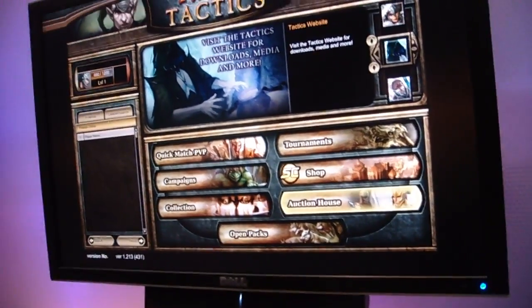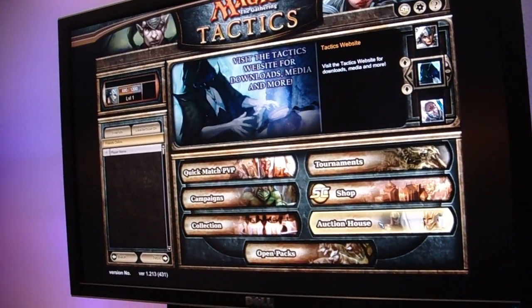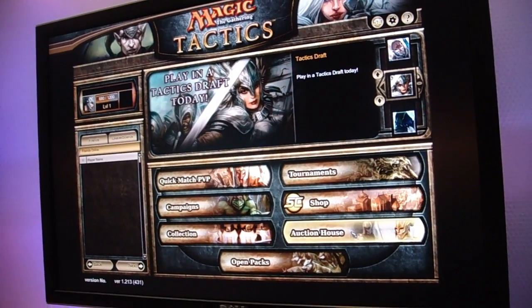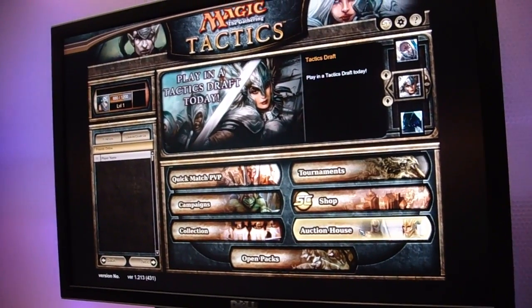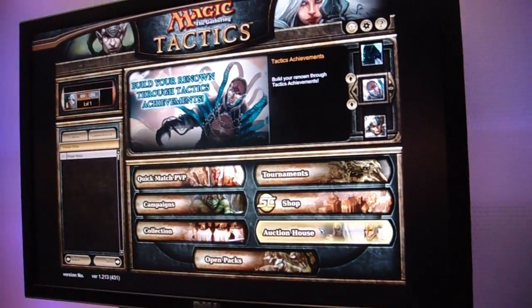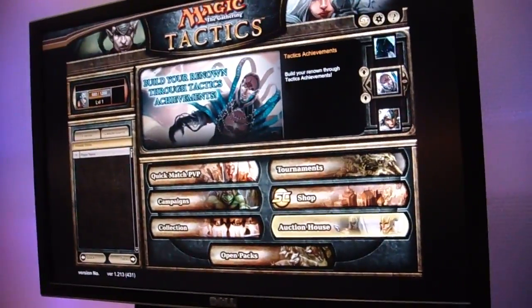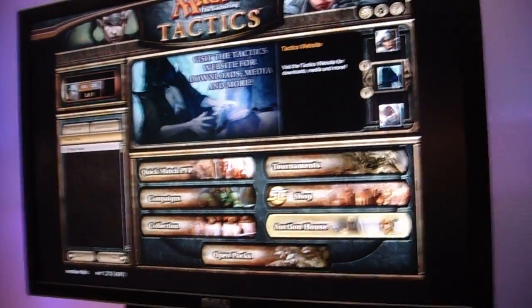We're Sony Online here, the Denver studio. We have a Legend of Norrath game based on EverQuest and a Star Wars Galaxies game. We're experienced in creating the tournament environment, creating a casual lobby, and creating a situation where players can exchange cards. The event passes could potentially work within the ecosystem of those two games as well. We're already talking about using Station Cash, which is something you can use throughout all SOE products.